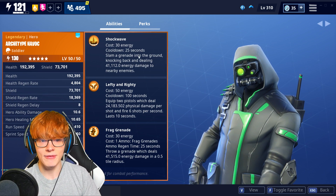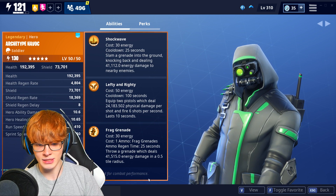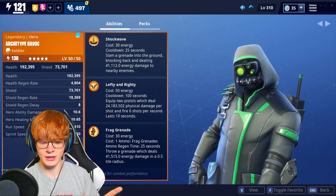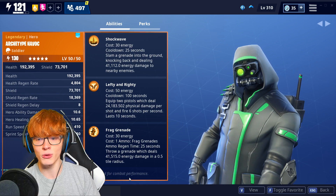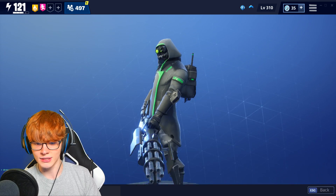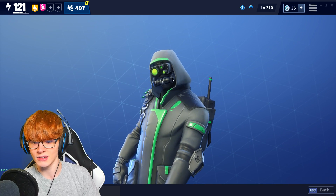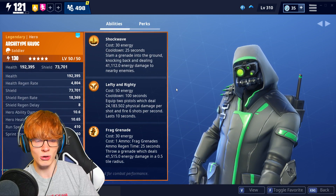If we take a look at Havoc, he has the Shockwave ability, the Lefty and Righty ability, and the Frag Grenade ability. Every hero now has an exclusive little flare attached to their name — this one says 'Engineered for Combat Performance.' I think that's a little bit of lore; this guy is probably a cyborg robot android thing, which is kind of cool. I always thought it was a helmet, but maybe a little bit of lore.